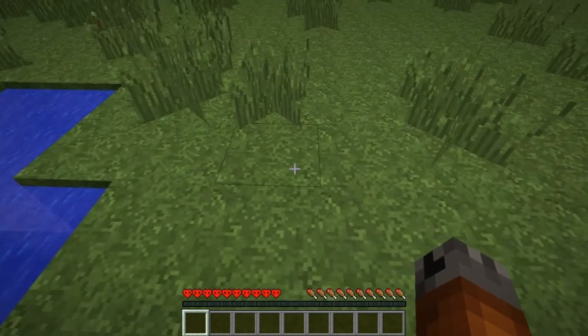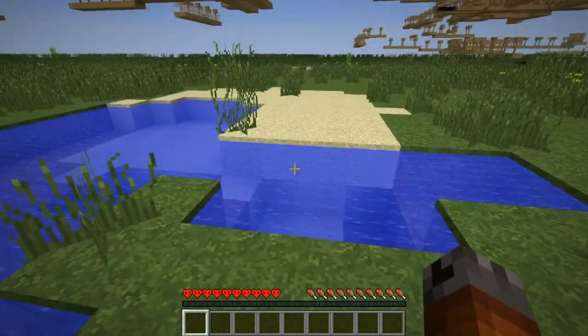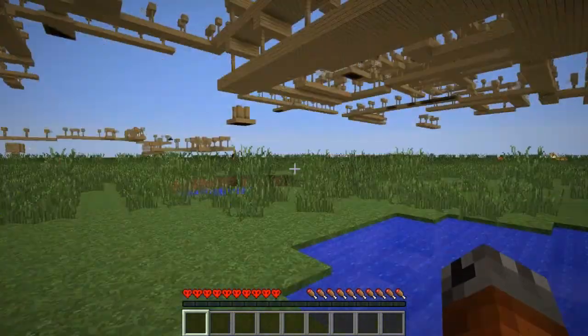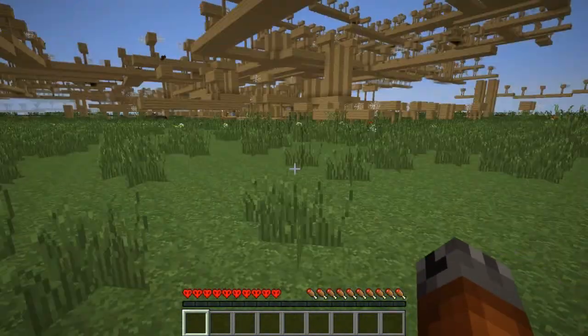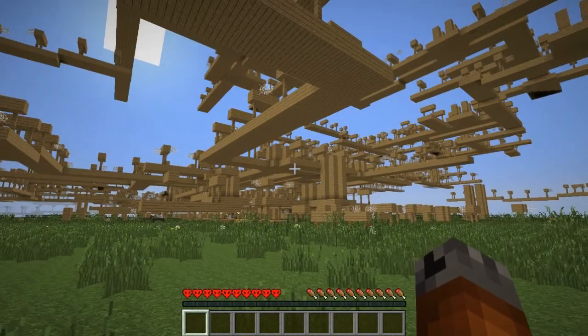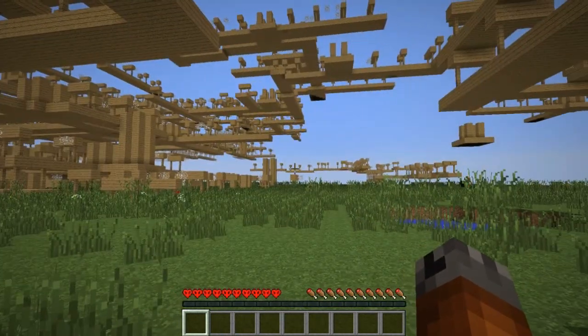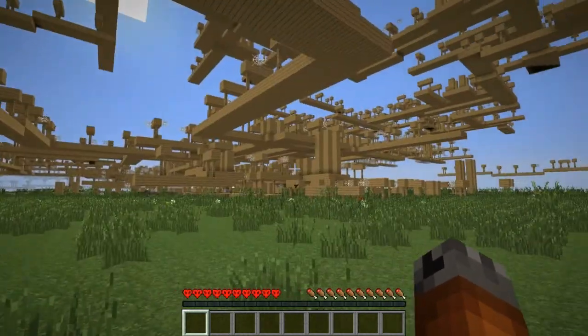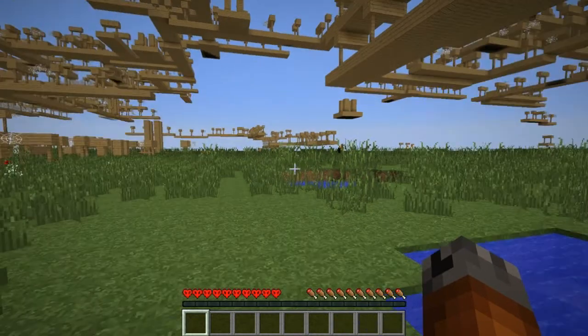There are no ores in the ground but there are lakes and lava lakes. The decoration flag is set so you have reeds, pumpkins and stuff. You're also going to have villages, a stronghold, and possibly dungeons. As you can see, you've got bunches of mineshafts all over the place — floating mineshafts at that.